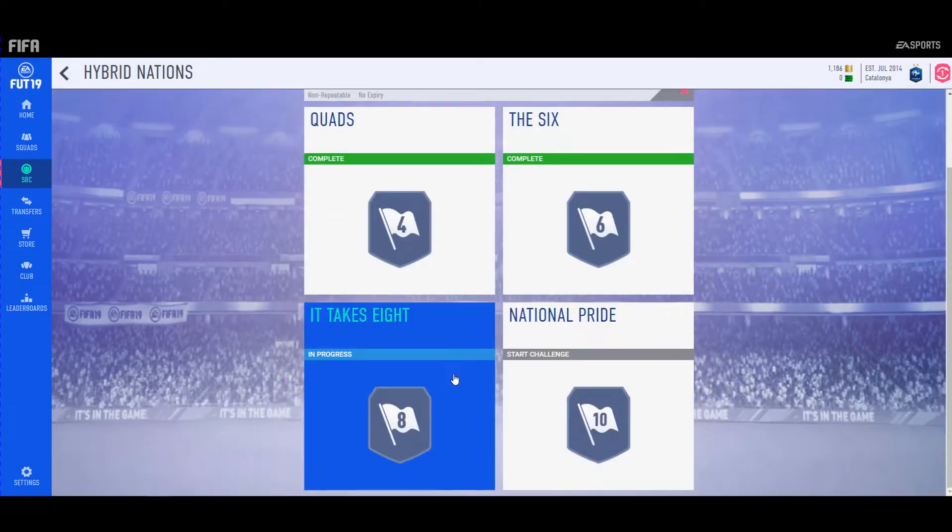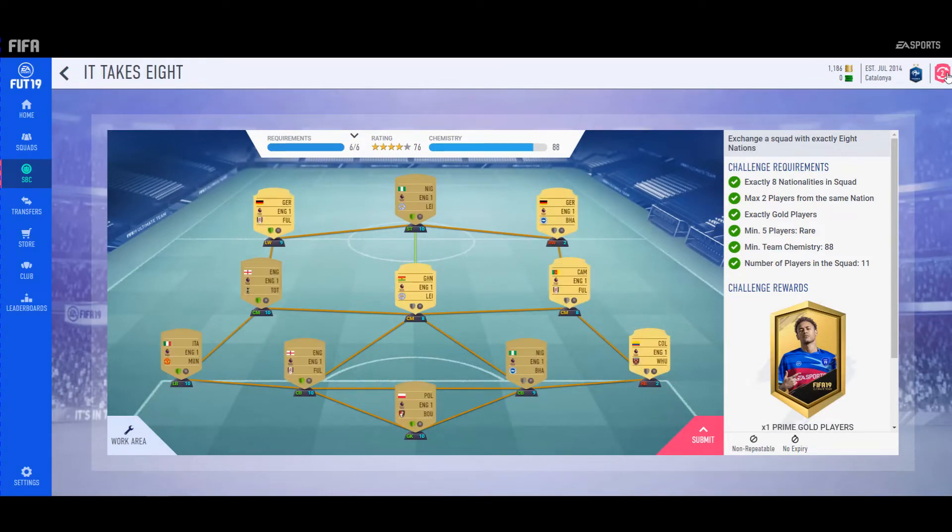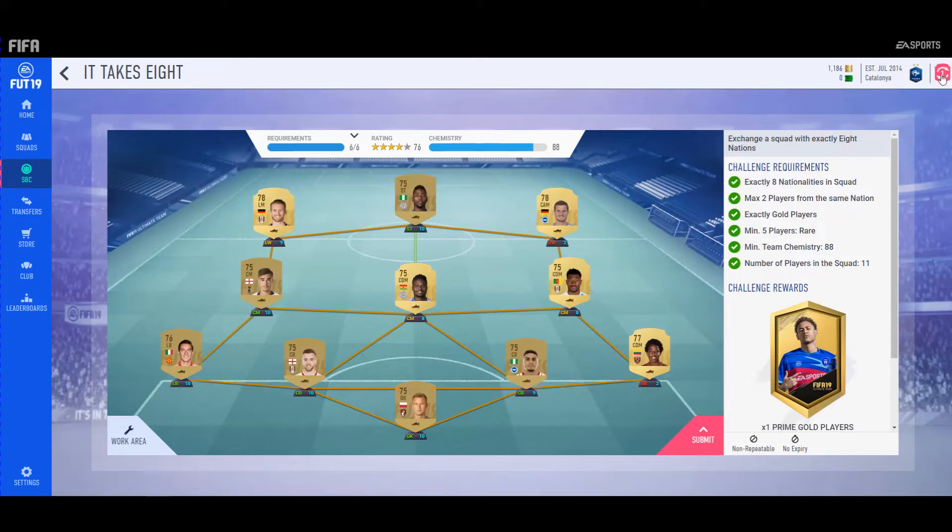This one takes 8. I think this is the cheapest squad — from what I saw, this is the cheapest squad at this moment. I used loyalty instead of position change since I already had some players in my club. You can change this — this guy is like CAM, a different position — but it's fine. That's all you need for this challenge; it's easy, not that hard.